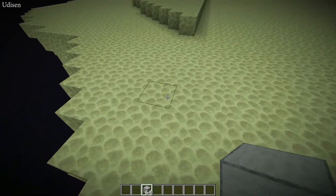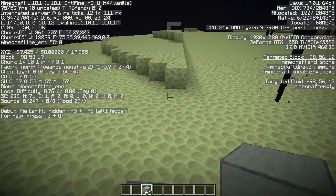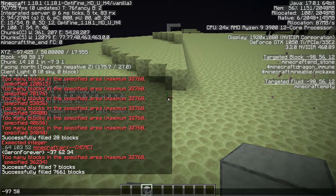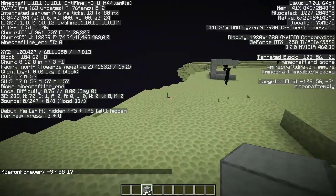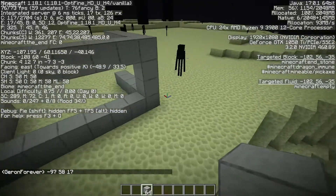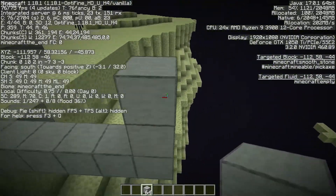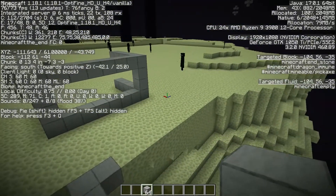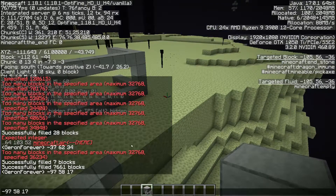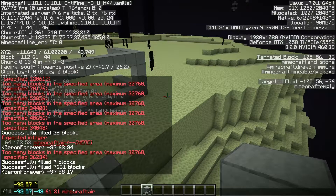Then repeat the procedure. For example, I want to clear this area here. Place one corner and press the button. Remember these numbers — write them down in the chat: one corner and the opposite corner. I want to destroy this structure. Also, this command can work in game mode Survival, but remember — if you play on a server you must use operator rights.